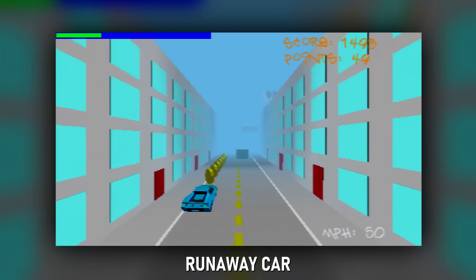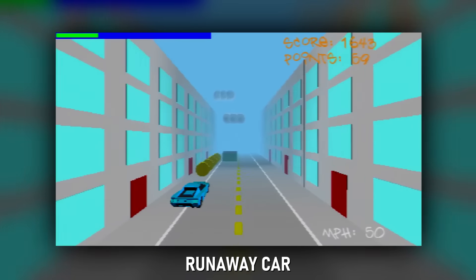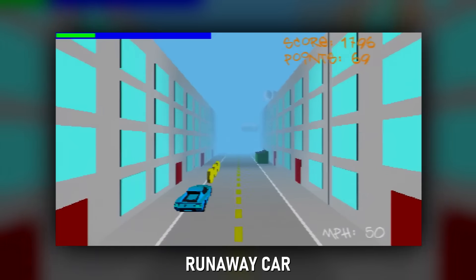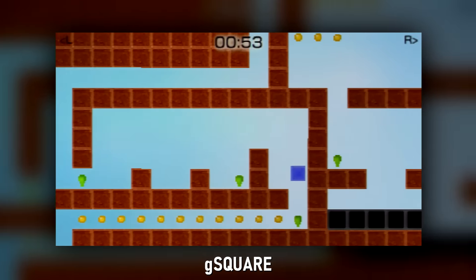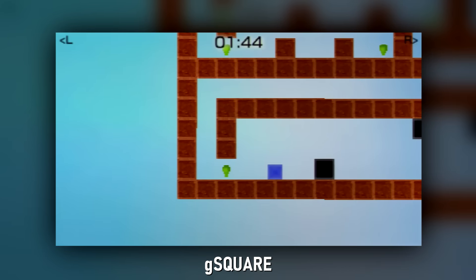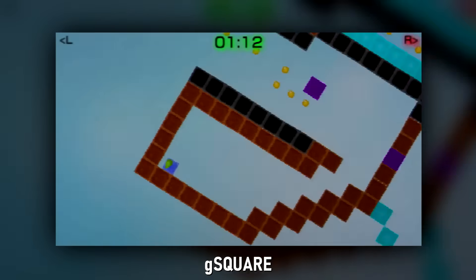Runaway Car: a pretty cheap runner game except you're a car. Kind of funny how it's just a 3D model that shifts from left to right perspective at your command — collect coins and dodge obstacles. G Square: another one I played quite a bit back when. You press L and R to shift angles, applying gravity to your square which you must move from point A to point B with lots of hazards around the way. Collect gold to increase your time.